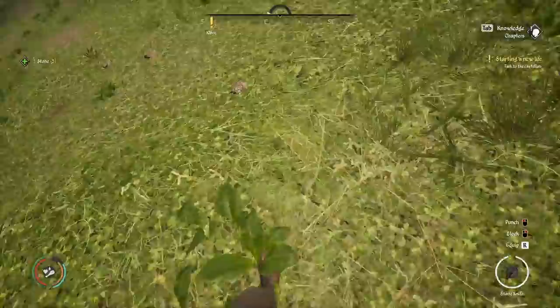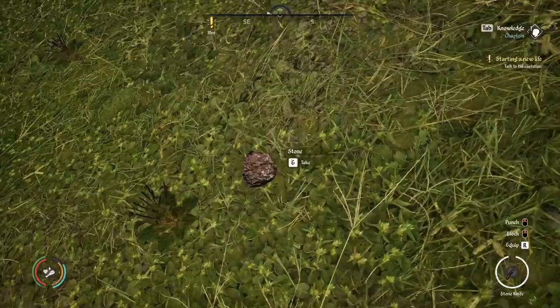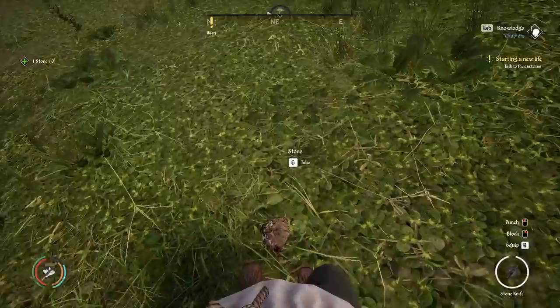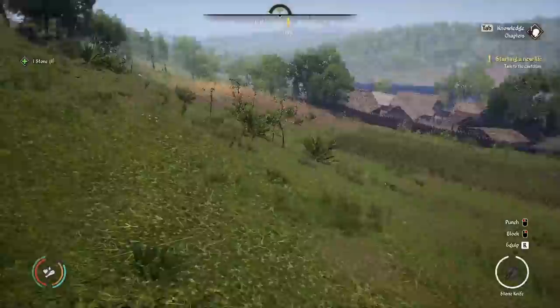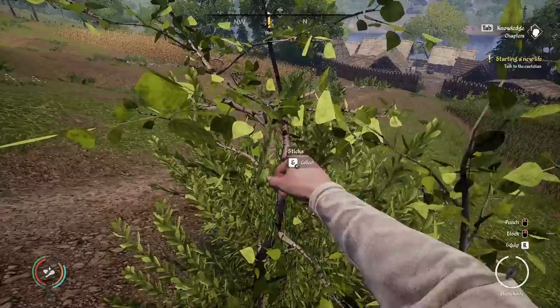What you're probably going to want to do when you're doing your collections — and I do mention this in my 2,000 Coins in First Day video — is lower your foliage in the settings. I'm picking up broadleaf and stone here. 20 stone, 50 sticks. You're going to notice as you're collecting the knives you're going to get encumbered and things like that.